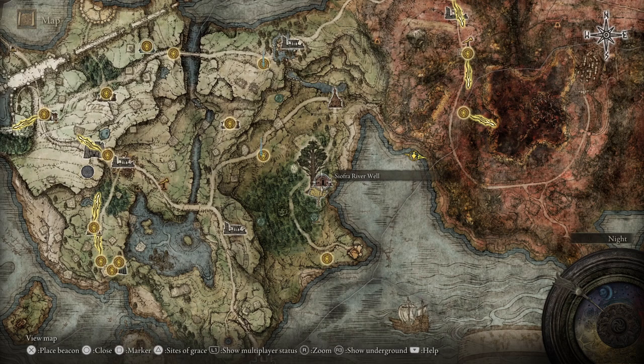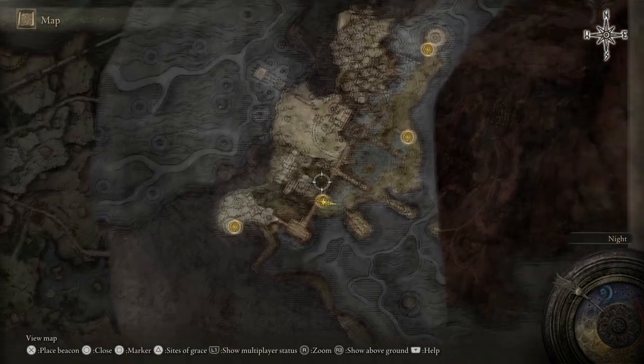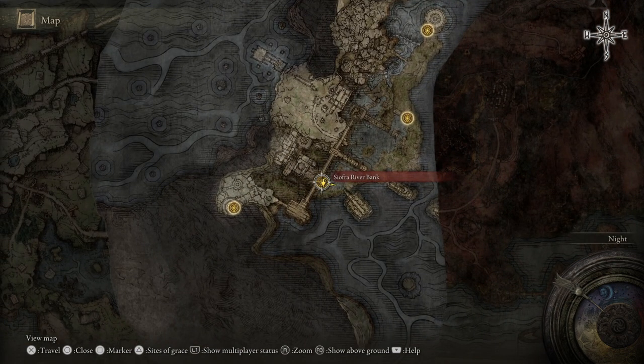First off you're going to want to go to the Siofra River Well and go down into the well. When you do, you want to travel to the location we're in here, which is the Siofra River Bank.